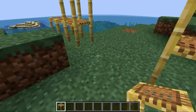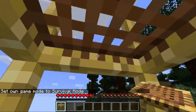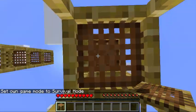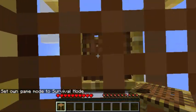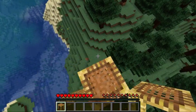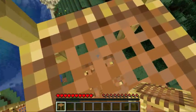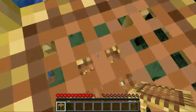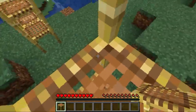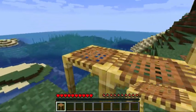Let's try it in survival. It's almost like a ladder. Shift takes you down. So it's not really like a ladder, because with a ladder you just keep climbing down, but I like these. I don't know what I would use them for, to be honest.